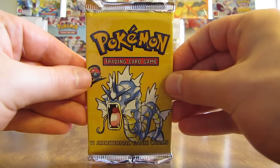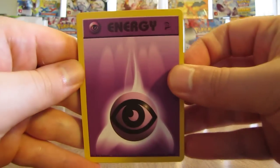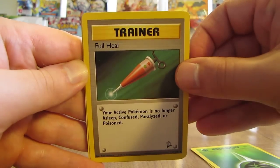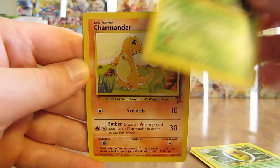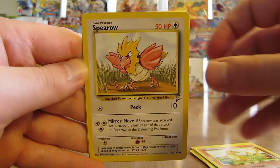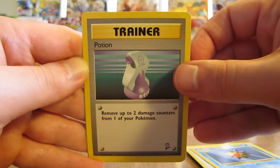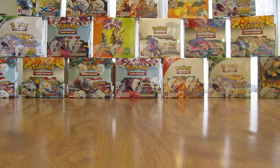Next pack, Gyarados on the cover again. See a Trainer card right on top. Energy cards: Psychic type and Grass type. Cards: Full Heal Trainer, Flareon, Kakuna, Metapod, Charmander, Spearow, Starmie, Potion — and the rare in this pack is a Computer Search. Like I said, prepared for lots of rare Trainer cards — that's the second Trainer rare so far.